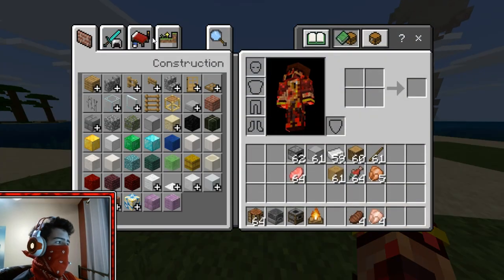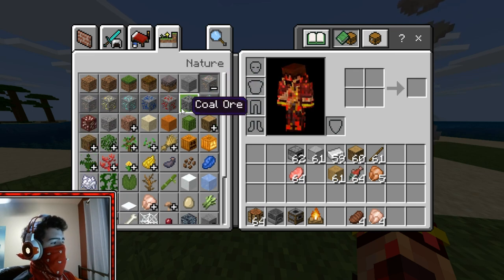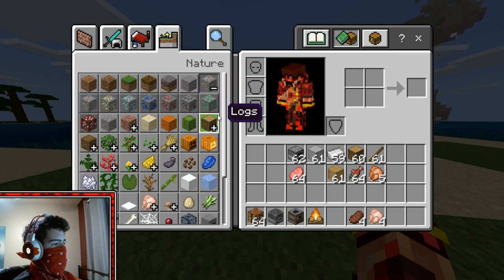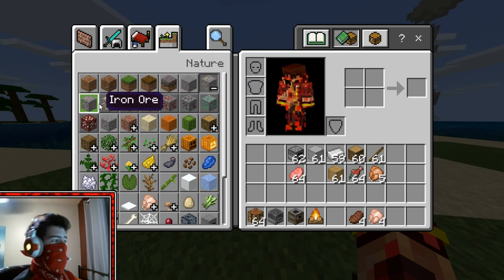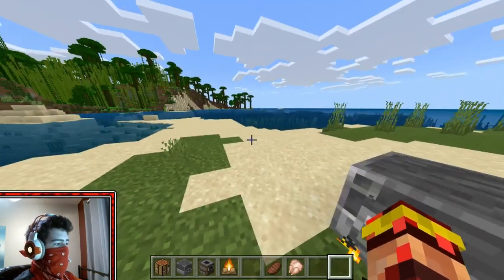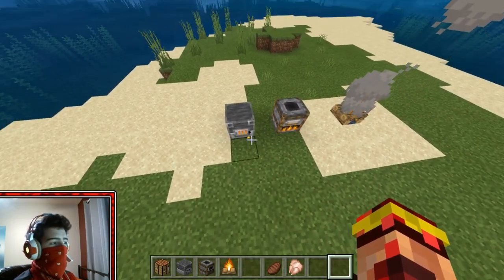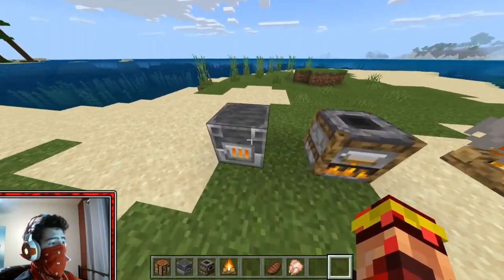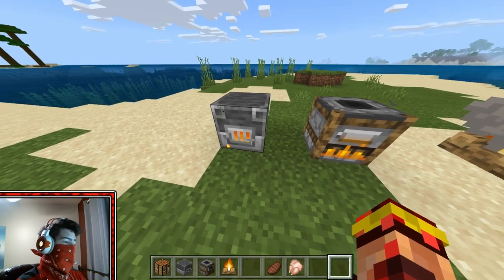You'll probably only be smelting iron and gold — those are really the only ores you actually get ingots from. So this is really just for iron and gold. It cooks iron and gold twice as fast. If you're out mining and have all this ore and just want to get your iron real quick, pop it in here and you get it twice as fast!